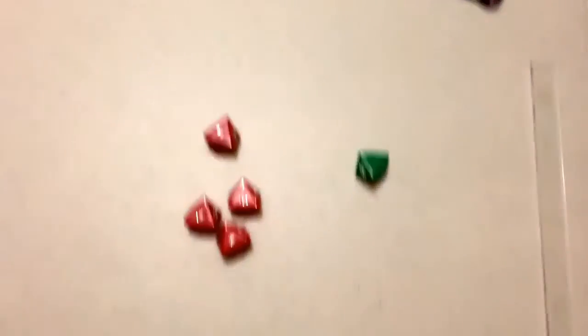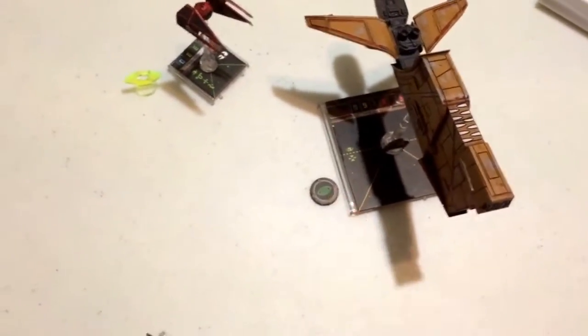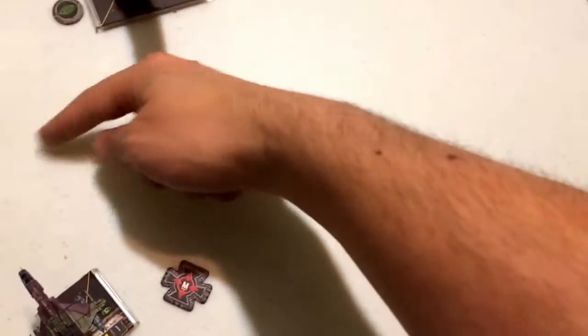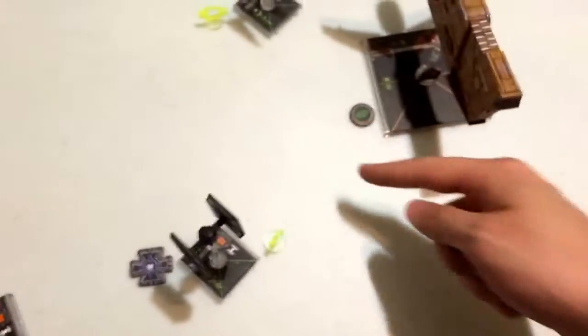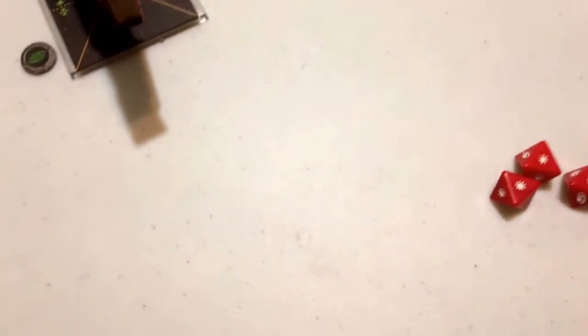Starting with Kärner Jax, since he's the closest — he's going to get a range-1 shot on Bossk, so 4 attack dice. Bossk would normally have 1 agility die, but Outmaneuver caused him to lose that die, so 0 agility. He has a Focus modifier, but because he's at range 1 of Kärner, he cannot use that Focus — Kärner denies it. Rolling 4 dice with a Focus modifier for Kärner Jax: 2 hits, Focus, and Evade — spending the Focus gives us 3 hits. So Bossk loses 3 shields out of 6.